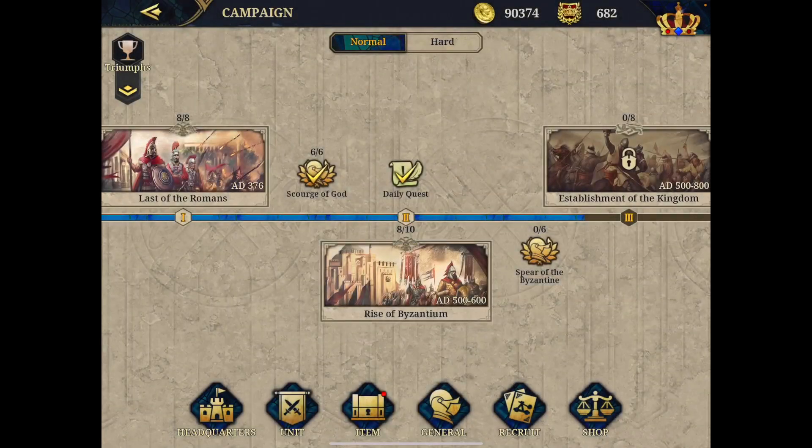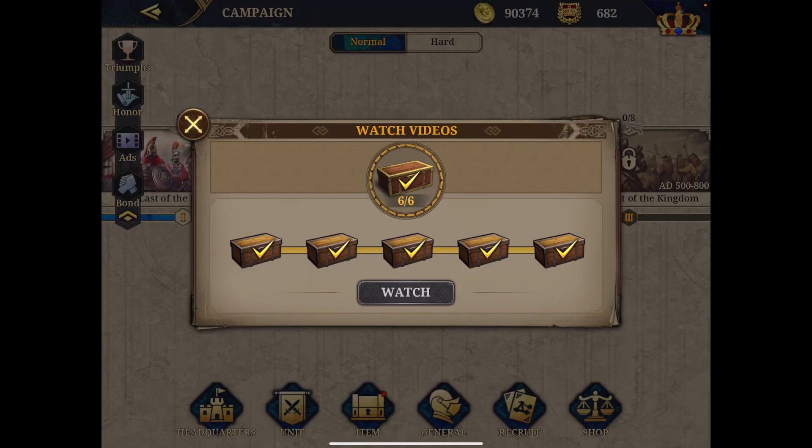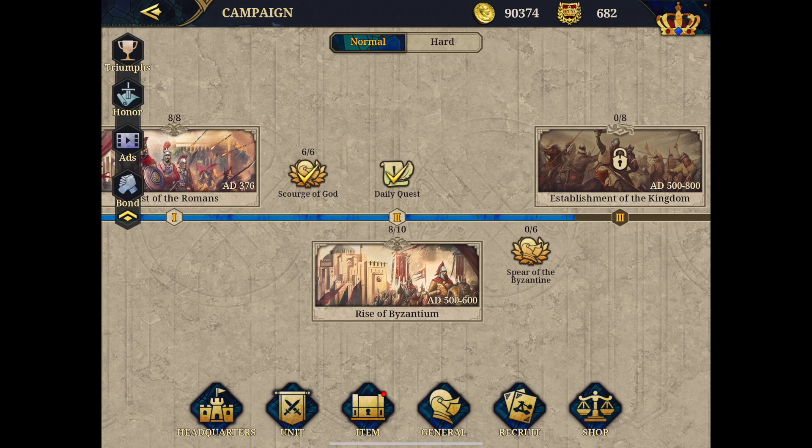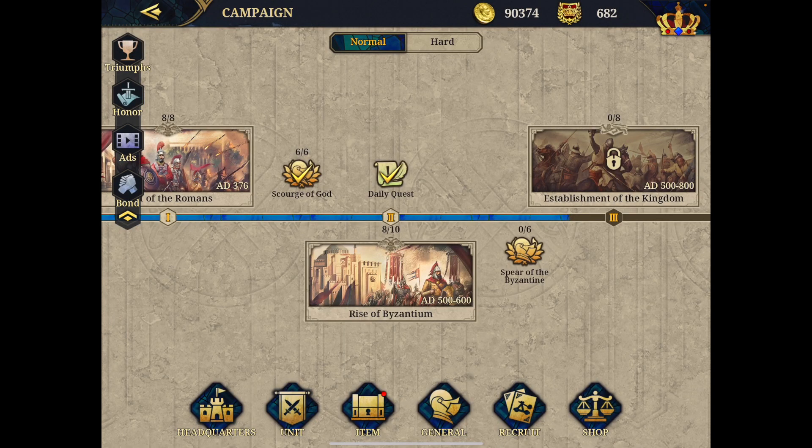Let's go to the campaign — I always recommend beginning with it, as it allows you to unlock generals and rewards, making you more competitive. As part of your daily routine, you can click on the ads. Every day you have six ads; you watch them and get rewards — a quick way to build up. You also have the daily quest: like in any EasyTech game, you put your generals into several slots, and after a certain number of minutes you collect your reward. The game needs to be open, otherwise the timer stops.